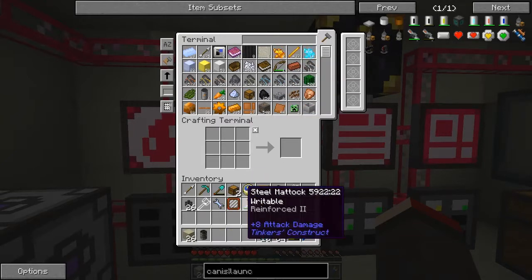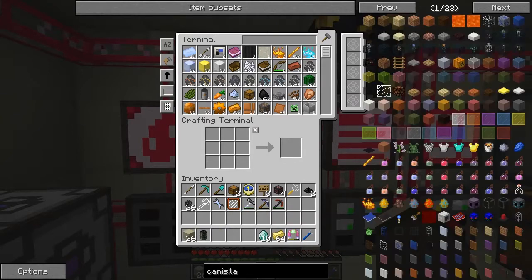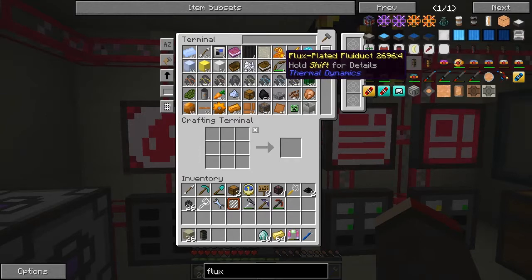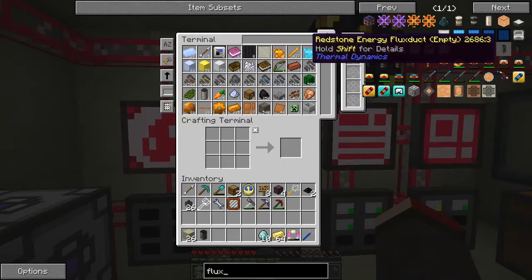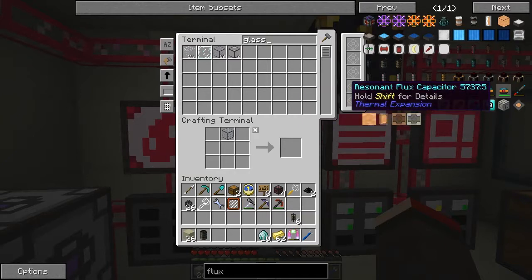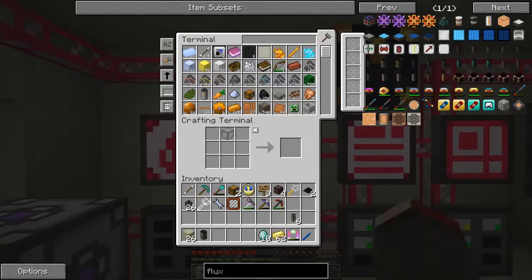Now we need the flux duct. Looking at the recipe — we need a redstone energy empty flux duct, specifically the leadstone one. We've already got six of those. I need to check how much hardened glass we have — 20, that should be enough for this recipe. Now we need to fill these up with redstone.